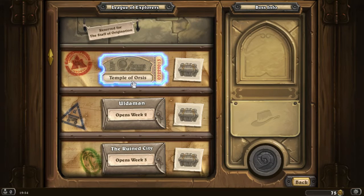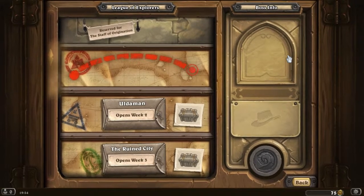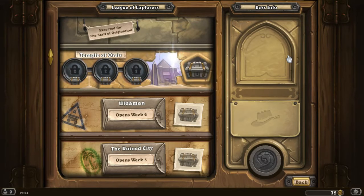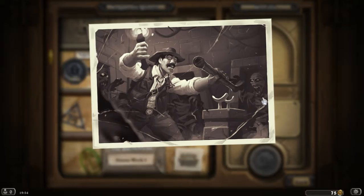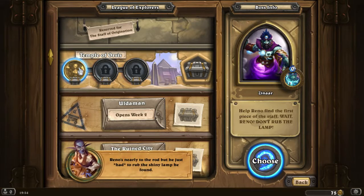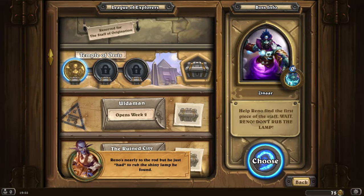Temple of Ourses. They really put an effort into this. The first piece of the Staff lies in the ancient Temple of Ourses. Reno's inside already and he needs your help. First boss: Reno's nearly to the Rod, but he just had to rub the shiny lamp he found.